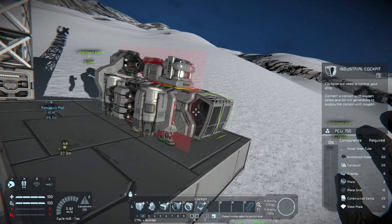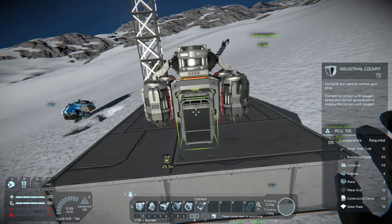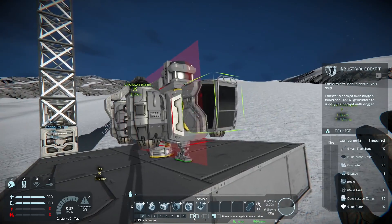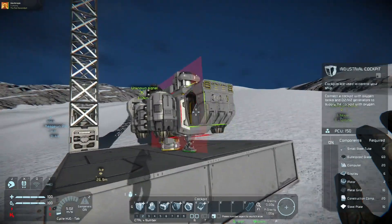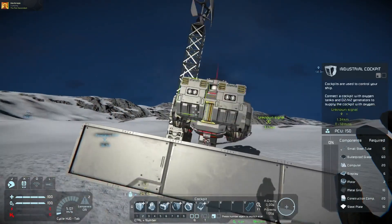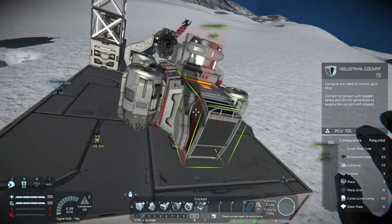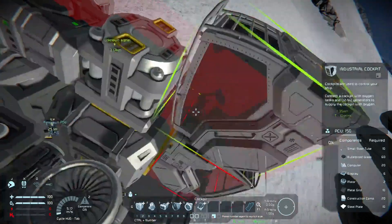We will shove a cockpit on here — depends how nice you want it to look as to how much cockpit you put on it. I think most people like this sort of cockpit. It doesn't need to be hooked up in any way if you're on a planet with atmosphere, although I've just put an oxygen tank on it so I should probably hook this up. Where are the conveyor ports on this one — on the bottom? Not one on the bottom, but I can place it a bit higher, yeah like that.